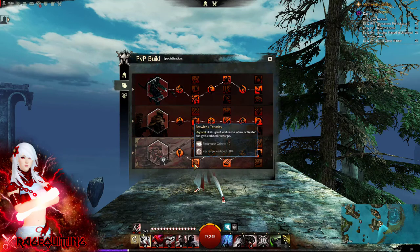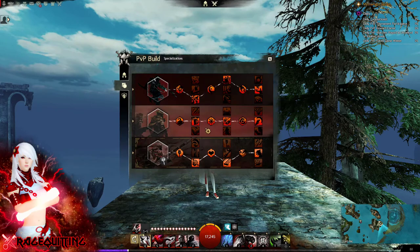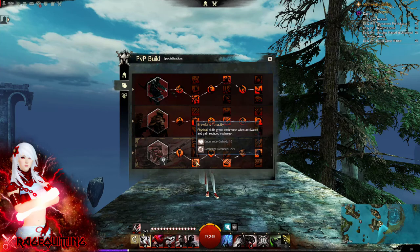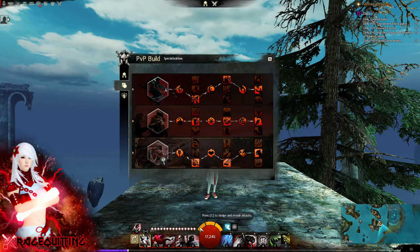And then in Daredevil: Brawler's Tenacity, Pulmonary Impact, and Dash. The reason for Brawler's Tenacity is that we're going to be using Channeled Vigor. Taking this talent point reduces the recharge time on it, giving it a lower cooldown, and also gives you back more endurance so you can use more of your dash dodges.